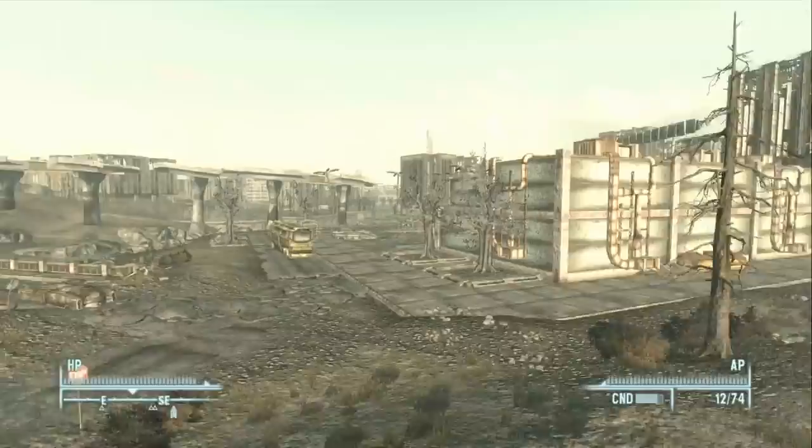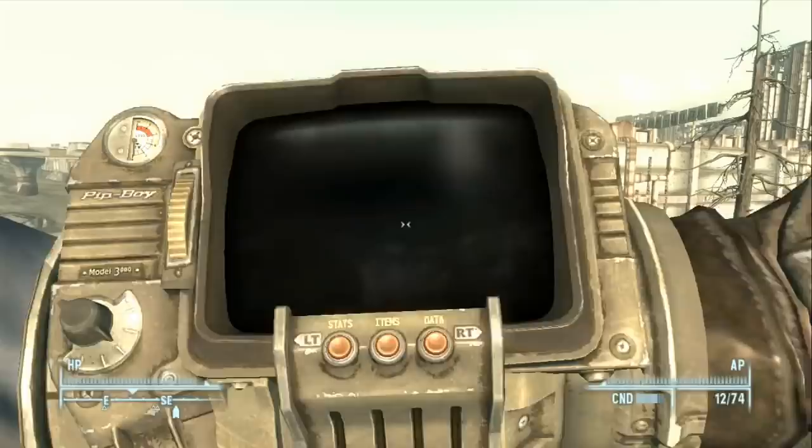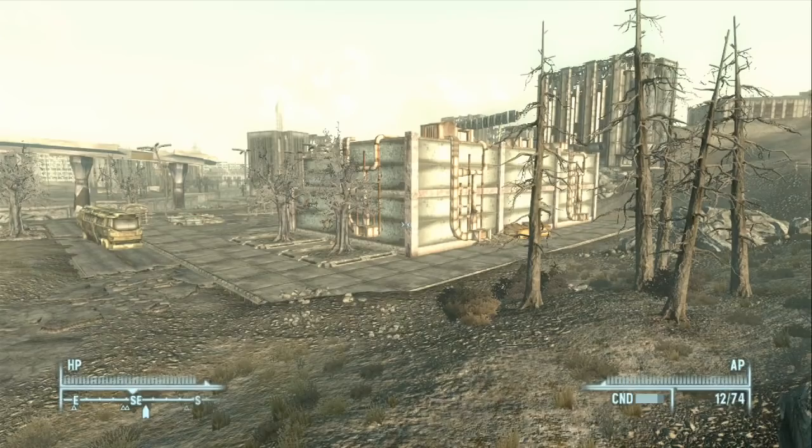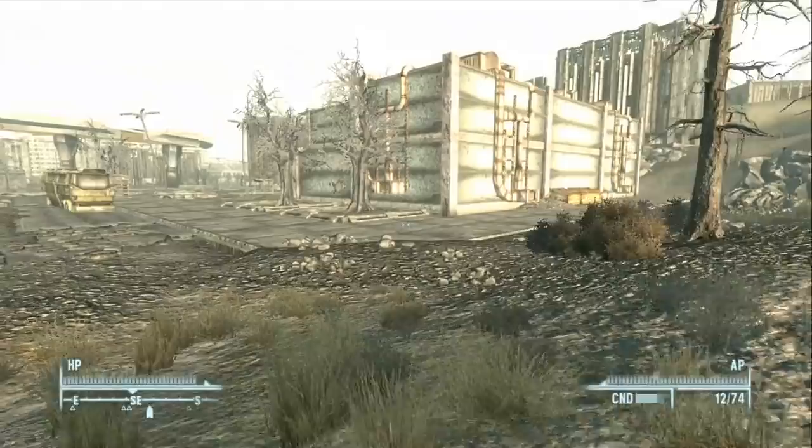Welcome back to the let's play Fallout 3. This is part 6 and we are doing the quest for Moira Brown of Megaton, called the Wasteland Survival Guide. We need to find food and potentially medicine at a Super Duper Mart. The medicine is the optional objective, and completing it gives us a bonus.